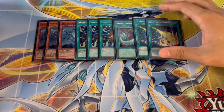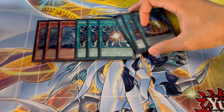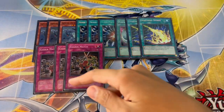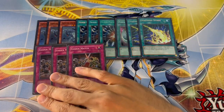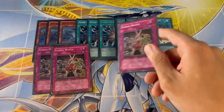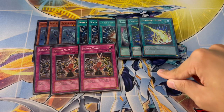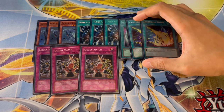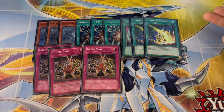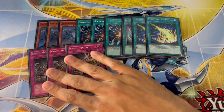Lightning Storm you can definitely cut for something else — maybe Rivalry of Warlords, which is good going first and second. Speaking of that, I was playing three Gozen Match, which I sided in pretty much every single round. This card is absolutely insane going first and going second. Going second, you can hit it off Wannabe, which is insane. Or if you set Gozen Match with three or four other traps and have a Therizia on your side, you flip it on your opponent's standby phase — they need a negate or it's a board breaker.